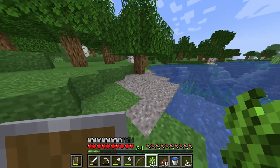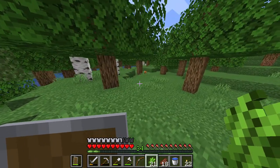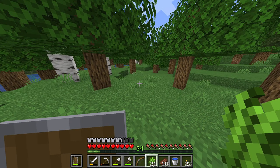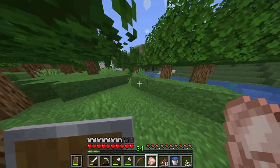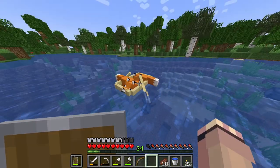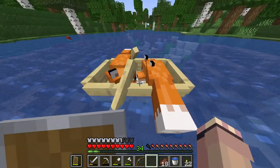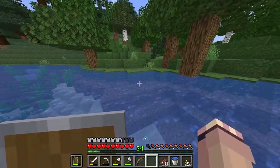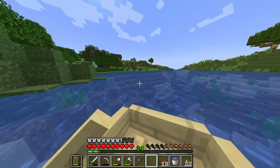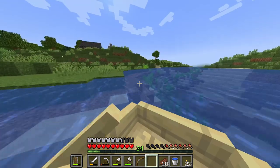I was looking for some more sugarcane and I just saw foxes — look at that. I actually don't know how you're supposed to lure them, to be honest. They just went in the water — I got to catch up with them. Yes, I got them in the boat! Look at that — I have foxes now. Not sure how I'll get them back, though. I guess I should just make a second boat. I can't believe I just got two foxes. I thought this would be like a mid to late game thing, but I guess not for me.